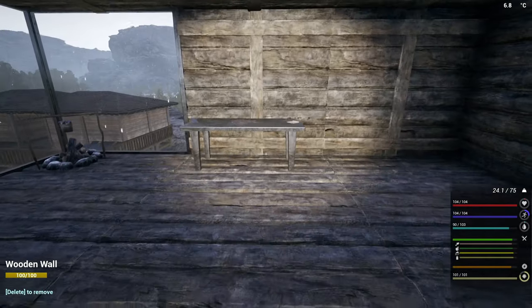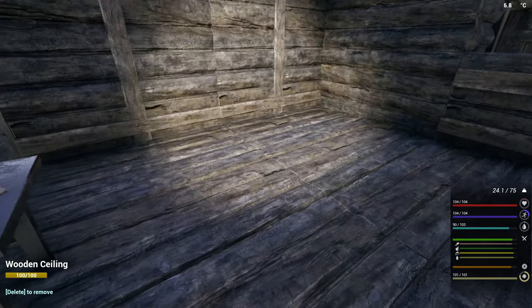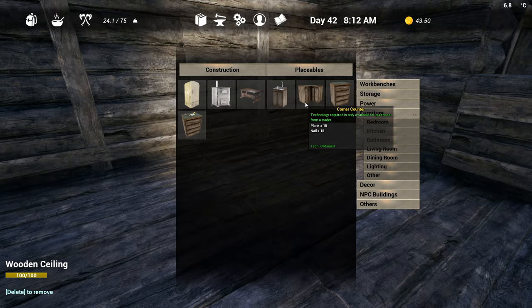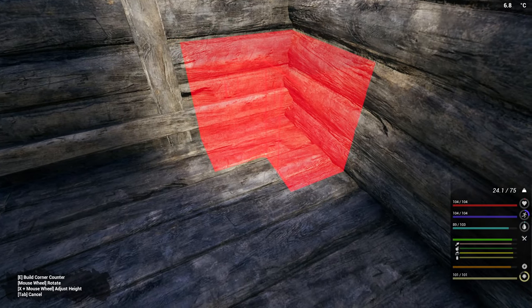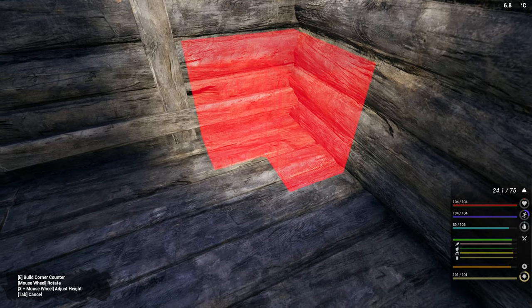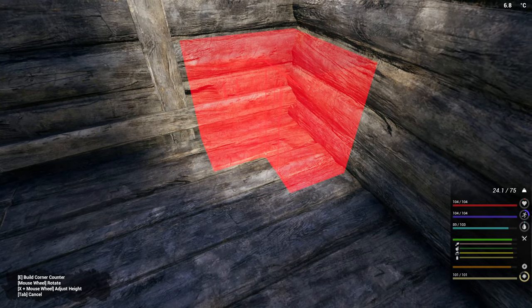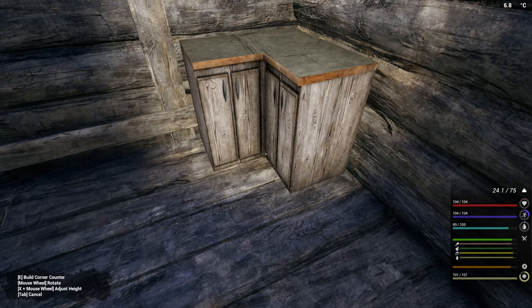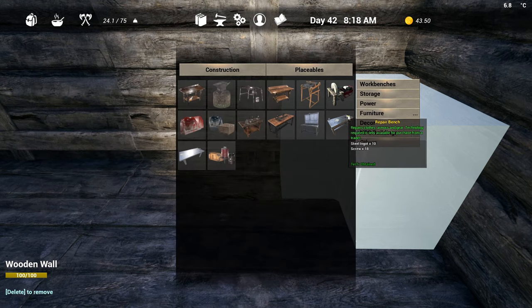So now we still have the kitchen to deal with. How are we going to do this? What we could start with is a corner unit. Okay, so I'm going to try and get this to fit somewhere. So that's basically it. Now I need to put a sink in here. Can I place the sink up against?